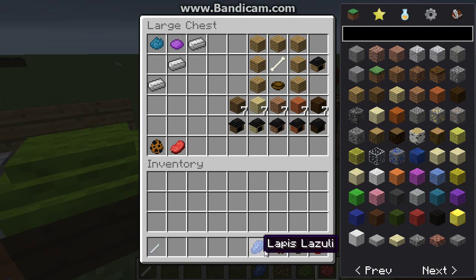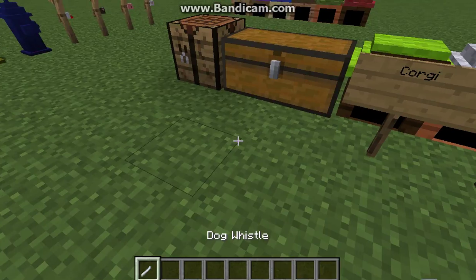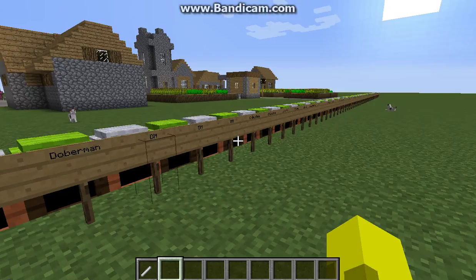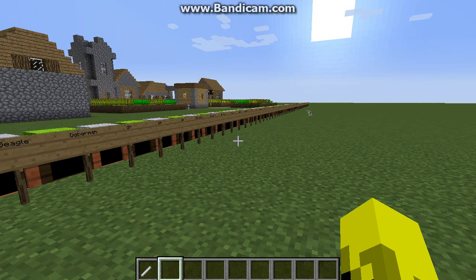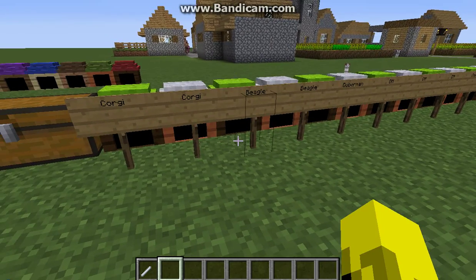Later on I'm gonna be showing you how the breeding works, and it's just like regular - but right here I've set up all the different types of dogs. If you see repeats, that's because they have different appearances. This is probably gonna take two to three parts because there are tons of them.